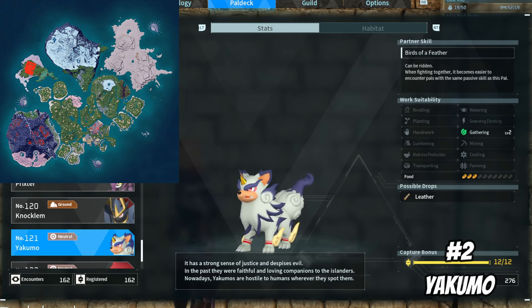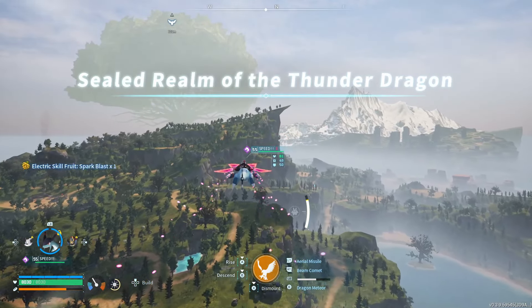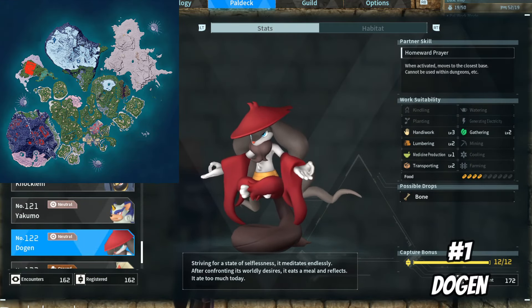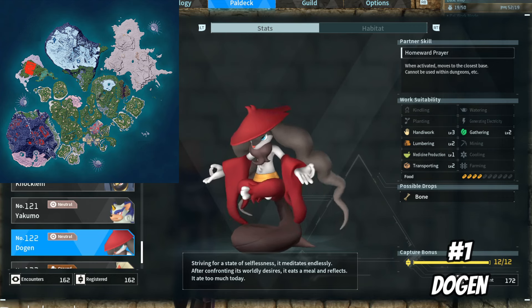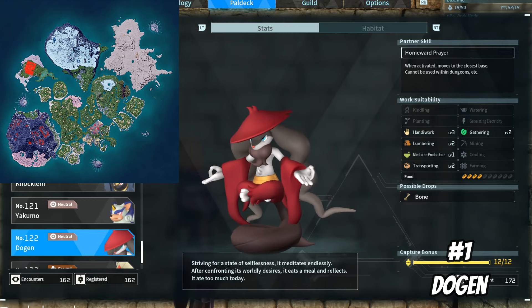Now moving on to the last PAL on this list, and that's going to be Doujin. Since I have a literal missile — Jet Dragon — to zip around the map on, it's pretty easy for me to get to any teleporters around the map. However, before having Jet Dragon to get around, it was sometimes quite a hassle to get to teleporters, especially when trying to gather materials such as coal or sulfur before they added mines for them that you could build at your base. So having a PAL that could teleport me back to one of my bases from anywhere on the map could have been super helpful during the earlier parts of the game. While I don't use this PAL too often in my current world, I know if I ever start a new world I'll definitely be using Doujin much more frequently.